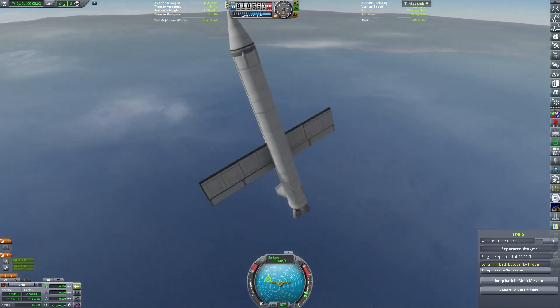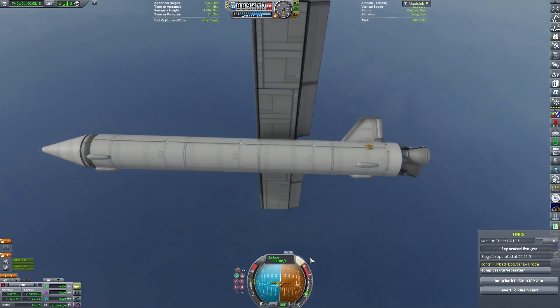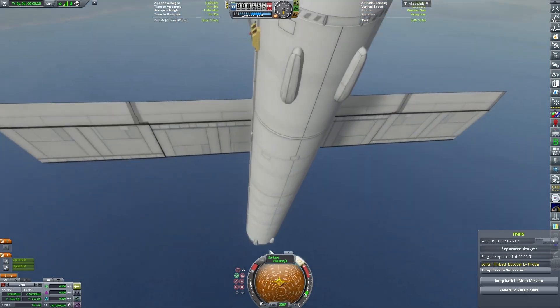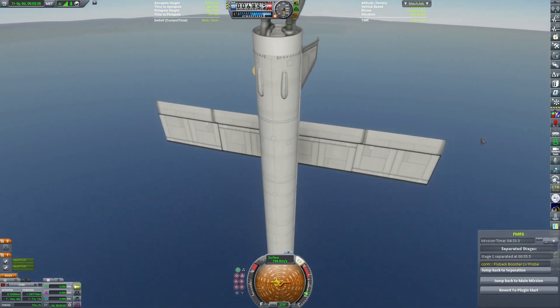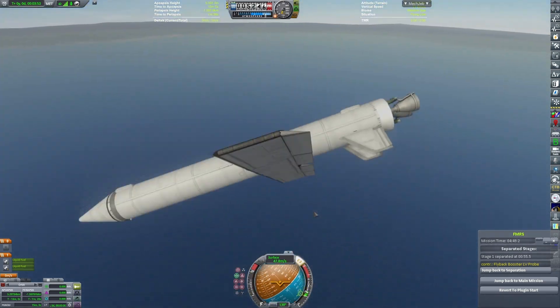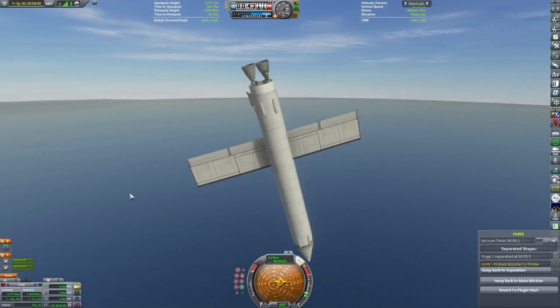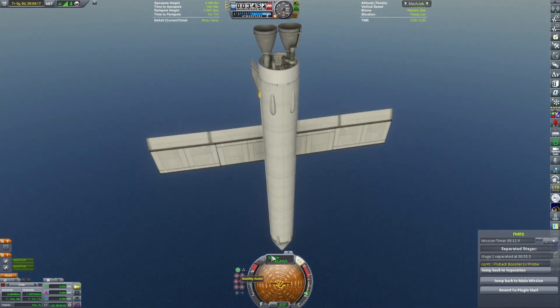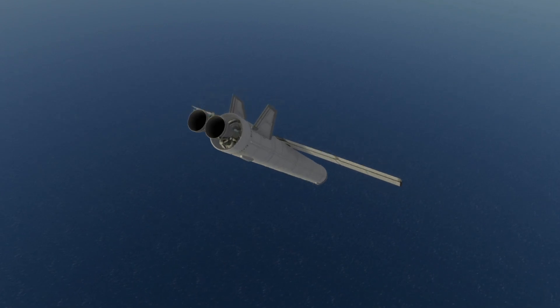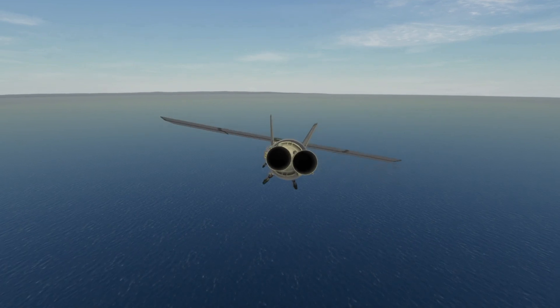We're already quite far away from the Kerbal Space Center, and are only continuing to not head towards land. At about seven kilometers, I'm able to get some control before rapidly spinning out. It's only around four kilometers that I'm actually able to fully gain control of this. At that point, it's too far away to return to the Space Center.